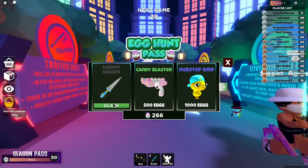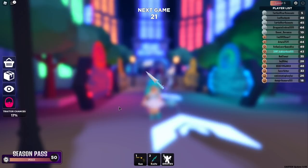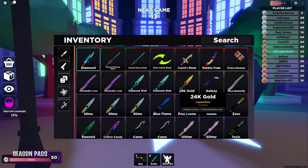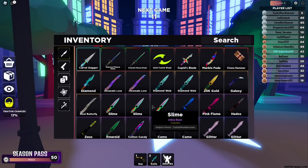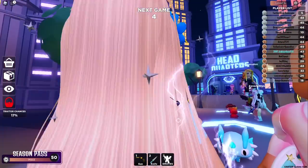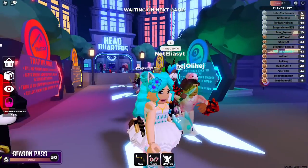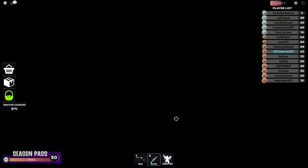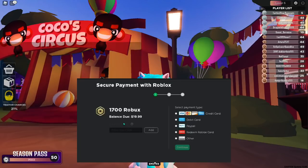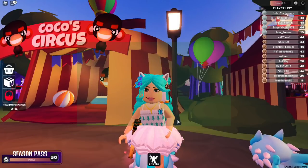Okay guys, I finally have enough — I have 266 eggs so I can claim the first weapon from the egg hunt pass. Let's check this out. It is a carrot dagger. It is a common, but it is cute. Let's equip it and see what it looks like guys. It's cute — it actually looks like something you would use to cut a cake. It's adorbs! So yeah guys, that is it — that's gonna be it for the video. Hopefully you guys did enjoy the video. If you did, make sure to give the video a like. If you haven't subscribed, go ahead and hit that subscribe button. And if you are ever buying Robux or Premium, please make sure to use star code turtle. Thank you guys so much for watching and we will see you guys next time. Bye!